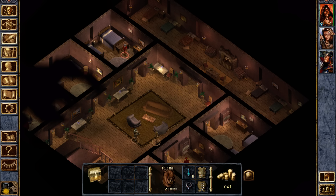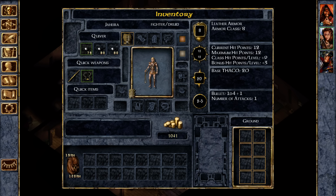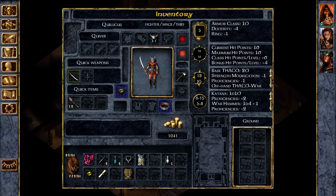Studded leather. Jahira, can you wear studded leather? Yes, you can. This drops your AC by one. Excellent. Very good.